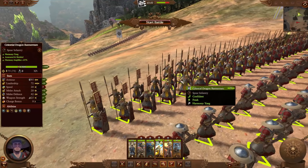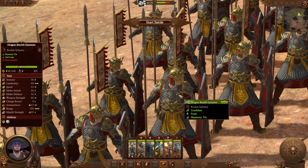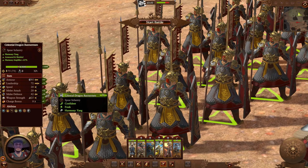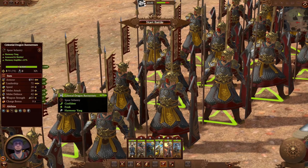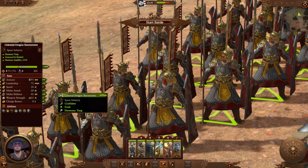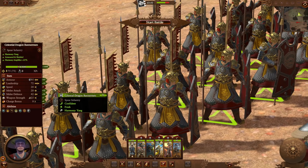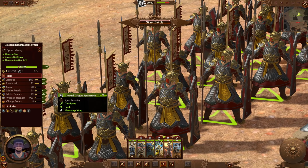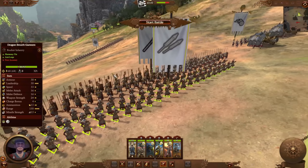Right behind them is another sweet new unit — the Celestial Dragon Bannermen. This is going to be an elite spear unit available to Cathay. They're going to be slow moving, not high attack, but very high defense and good anti-large — a nice defensive unit. They've got a harmony amplifier of plus 25%, so whatever they're near they're going to add more harmony to it. These are going to be great for guarding your crossbowmen and artillery because they will increase that harmony.